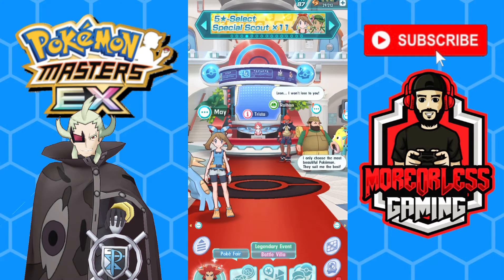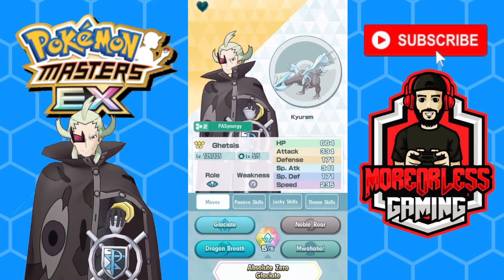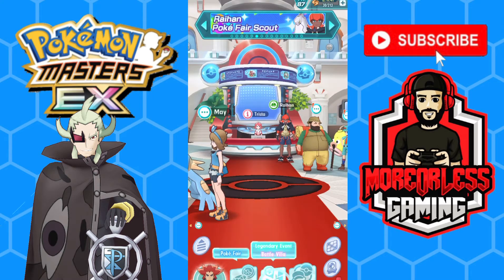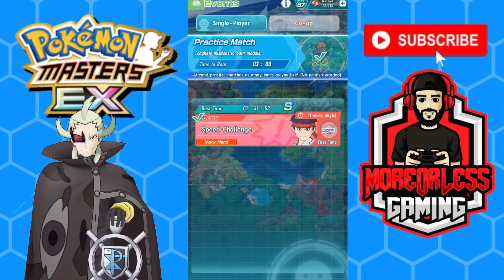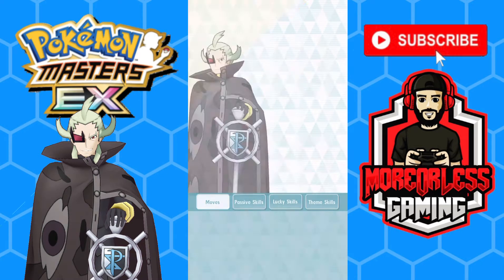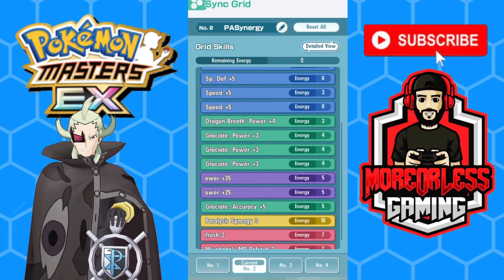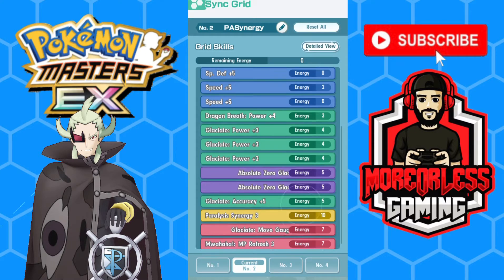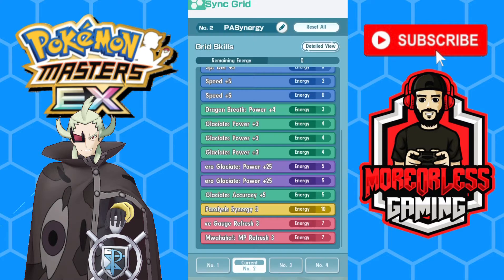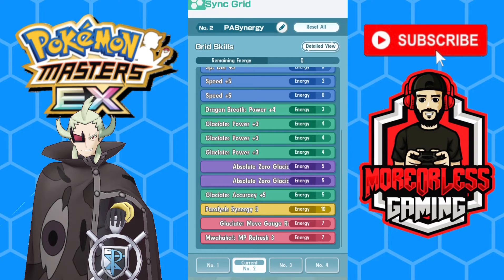All that said, let's get into it. So we're taking a look at Ghetsis — I recently did a video going over the moves, passives, sync move, all that good stuff, linked in the top right. For the sync grid we have Dragon Breath, Glaciate, two sync move power-ups, an accuracy node for Glaciate so we hit all the time, and an extra 30 damage when the target is paralyzed. We also have Glaciate Move Gauge Refresh 3 — a 40% chance to get a bar back — and a 40% chance to get one of our trainer moves back.